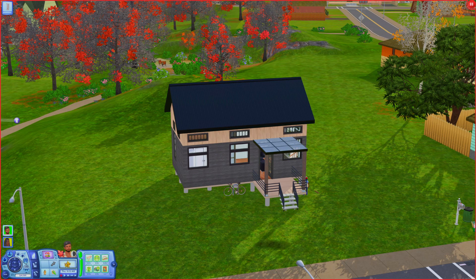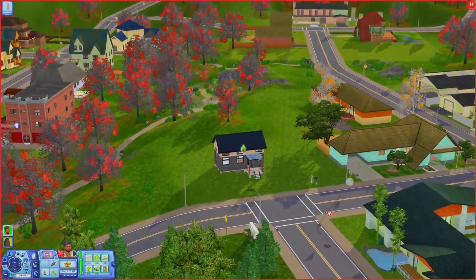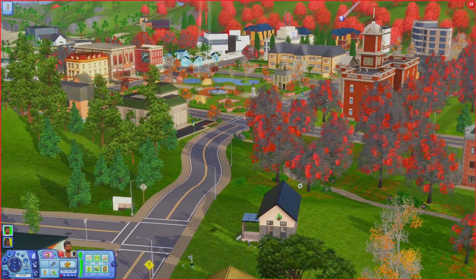Hi guys and welcome back to my channel. Today I'm going to be bringing you a new tutorial on how to enhance your graphics in The Sims 3 to make it look like a more modern game. The Sims 3 came out in 2009 and it does look like a game from that era — it's easily thought to be the ugliest of all the Sims games. It's definitely not the prettiest, but there are a few things you can do to enhance the visuals. This is what my current game looks like; it's fall so it's really colorful, bright, and pretty.